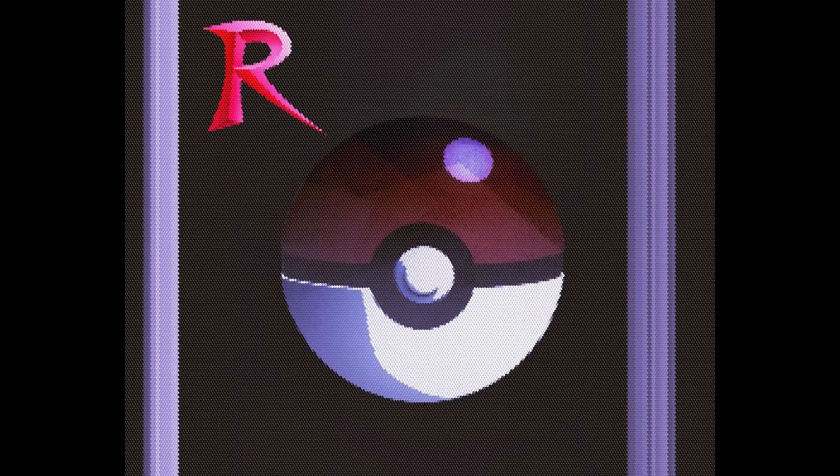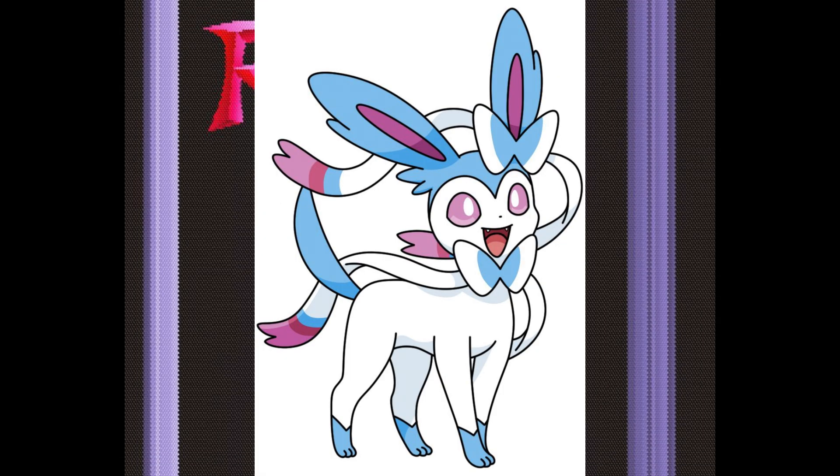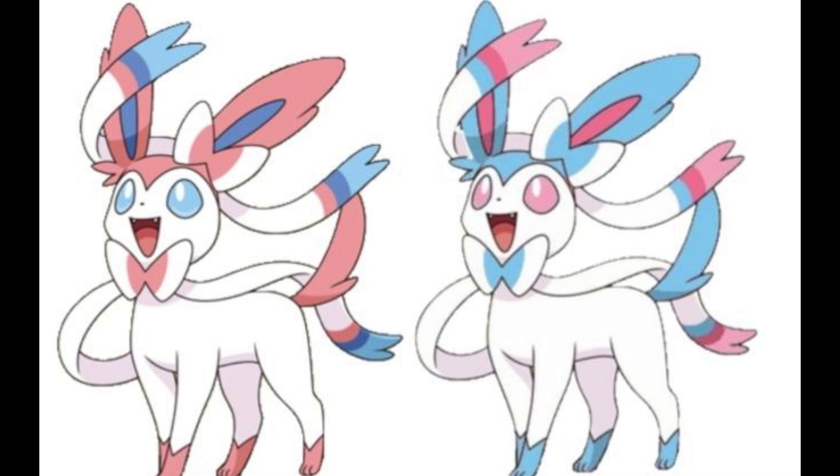Number 1. Coming into the number 1 spot, I feel it's to no one's surprise really. For number 1, we have the shiny Sylveon. What I personally like about Sylveon is that it gets a blue shiny, but more than that, if you notice closely, the whole shiny is inverse in its coloring. And I think it's really, really nice and it's cool. It's a hidden detail that normally most people would miss if you didn't notice it.